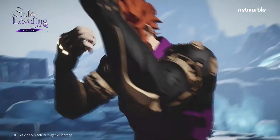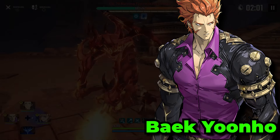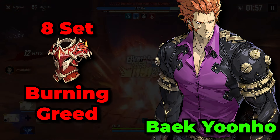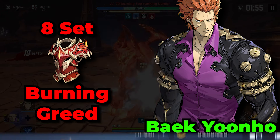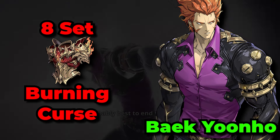Baek Yunho, just like Wu Jinchul, is going to have very similar builds. The best artifact set will be the Burning Greed gear set, but with Baek Yunho's ability to deal a lot of damage thanks to his passive and other things, the Burning Curse gear set's damage increases can also be very useful.